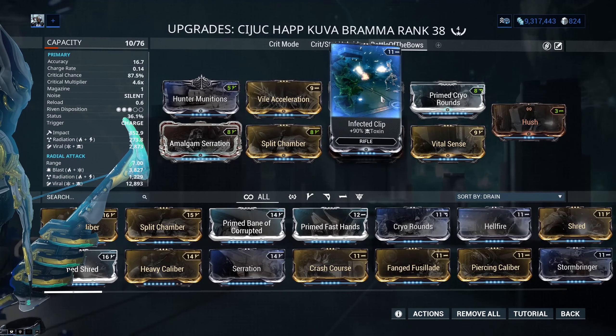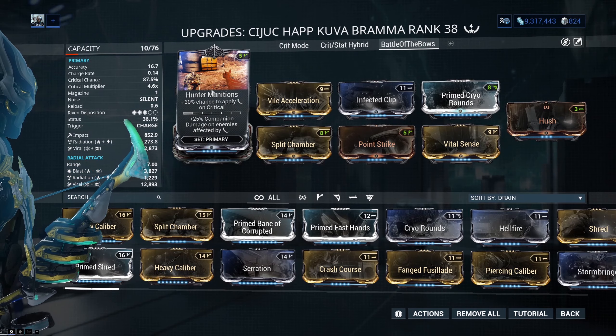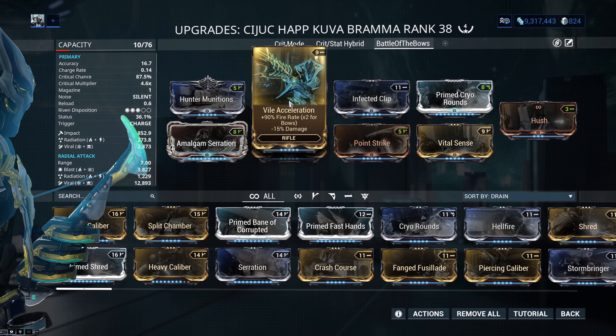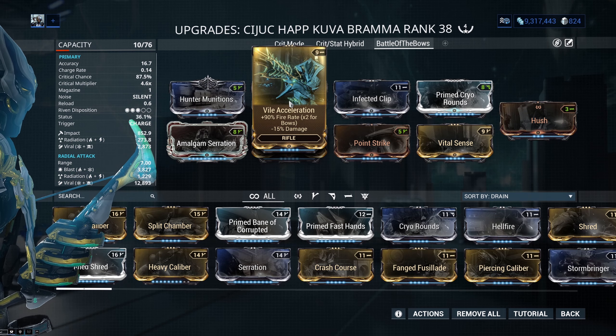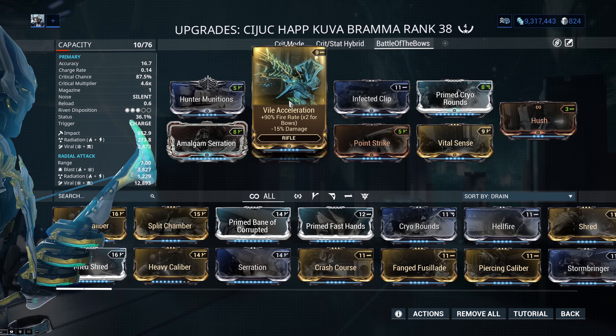Critical mods, Viral Damage, Vile Acceleration, Hunter Munitions. Vile Acceleration is actually quite useless on the Kuva Brahma because it already has a really, really fast fire rate. It will make more sense to use something like Prime Fast Hands, which is what I normally use.